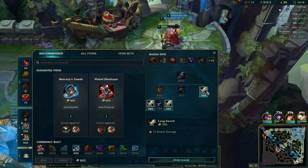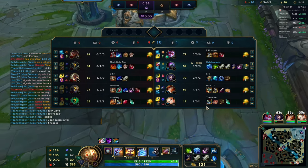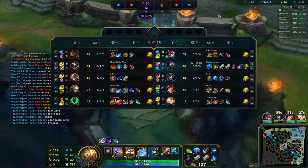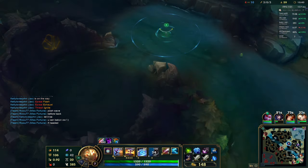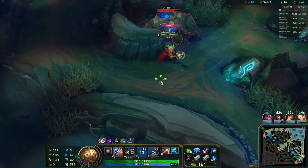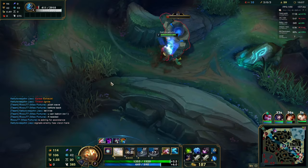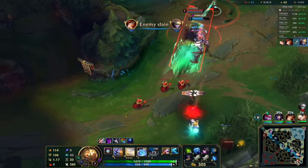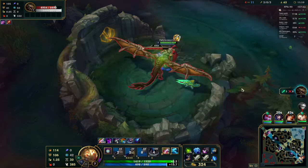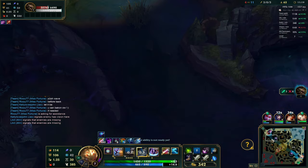We have three kills and three assists — really nice. I think we should go straight for top side, or maybe start Drake ASAP because Grubs might start in just 35 seconds. We have a lead and are two levels ahead of their jungler. I don't know what he's doing — he's not even ganking lanes, just going straight for top side. Technically it's a much easier time to take Drake. I'm going to complete Drake ASAP and then go straight for Grubs so I don't lose any objectives.